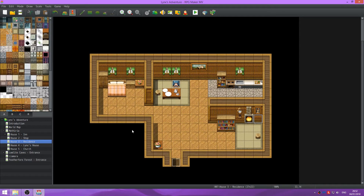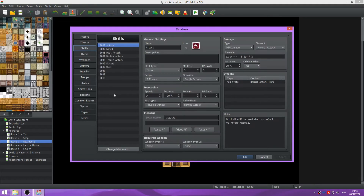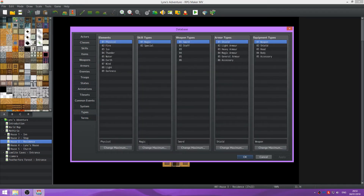Hello there everybody and welcome back to another episode of Let's Make a Game. In this episode we're going to be doing some more on the game, mainly creating some skills for our actors. So we're going to be creating skills for both Links and Sarah, but first we're going to just set up our skill types.